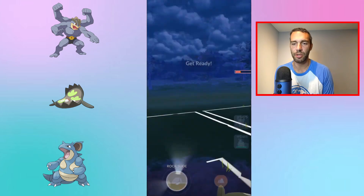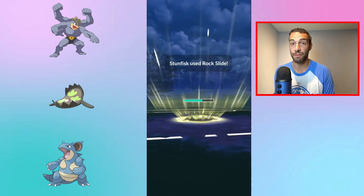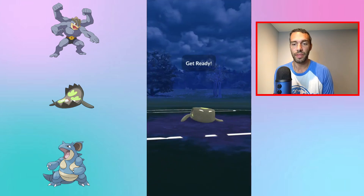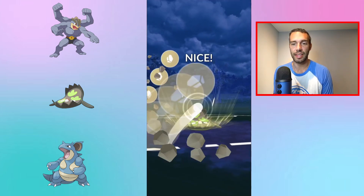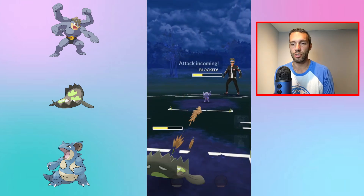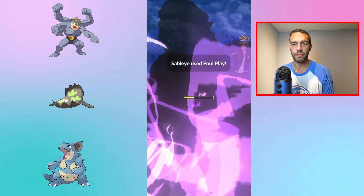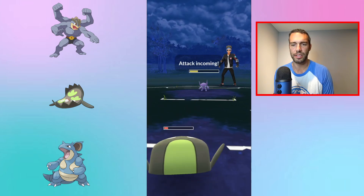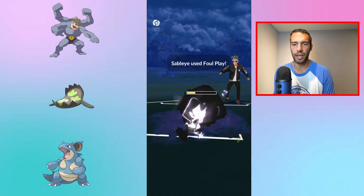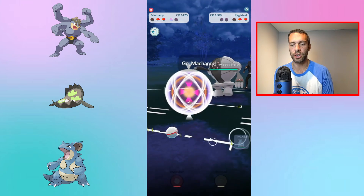Unless it's a pure Ghost or pure Psychic where you truly can't throw anything, you need Rock Slide — but by then you're too glassy and you'll lose. Anything single-resisted like Froslass — half Ice, half Ghost — you do well. Neutral matchups you can take energy or shield advantage. The two-shield Swampert matchup you can just overpower.